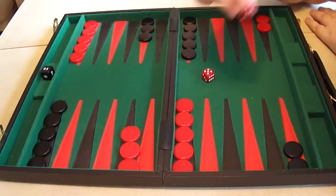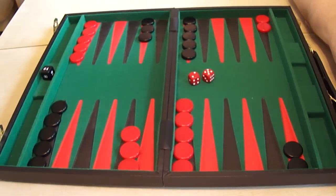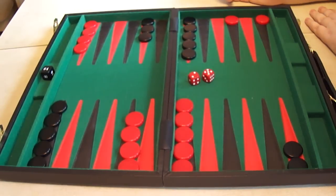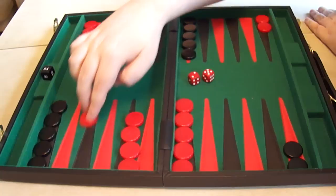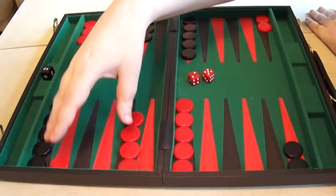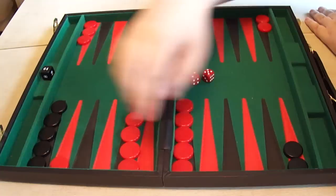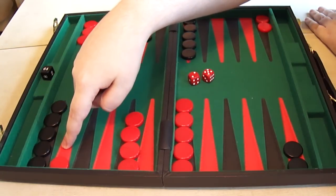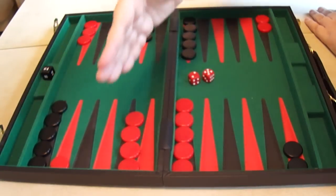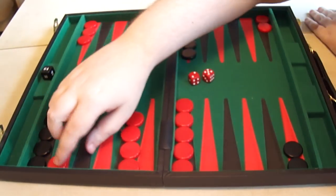With the 5-2, you would tend to either bring the 5 down and split the back with the 2, or the 5 down and the 2 down. Personally, I like the 5 and the 2 both down here. This point is helping to make more points in the board, and it's not too vulnerable — no direct shot there. You're six spaces away from your 5 point, which makes you a strong favourite to do something useful in the board on the next turn. So I would come down with the 2 there.